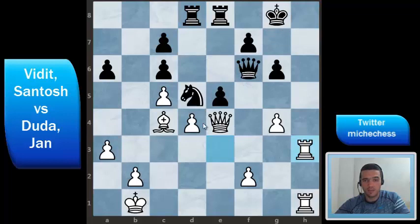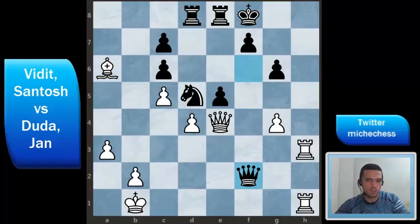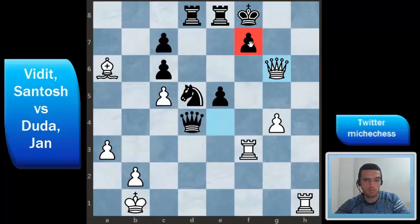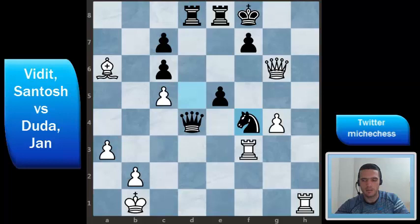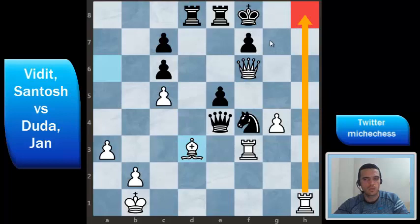So Vidit tries to escape with king f8, and Duda just decides to capture one pawn. Black cannot do too much in this position, and here black plays queen takes f2 — probably the last mistake of the game. Rook f3 was played, the queen takes on d4, and then queen takes g6. Now white is threatening mate and black is lost. Black plays Nf4 blocking the rook, but queen f6 is still very strong. After queen e4 checking, bishop d3 is winning the game — white is threatening checkmate with rook h8 and also threatening the black queen.